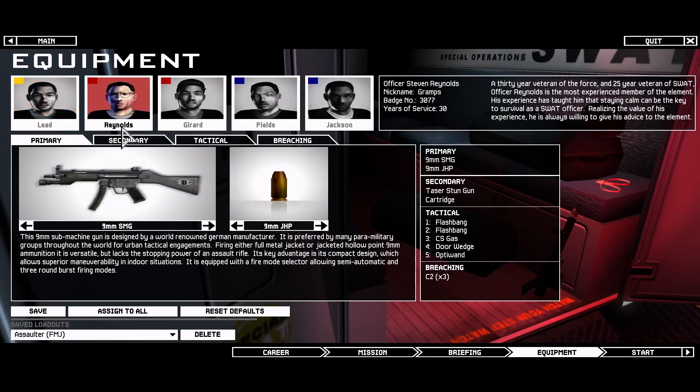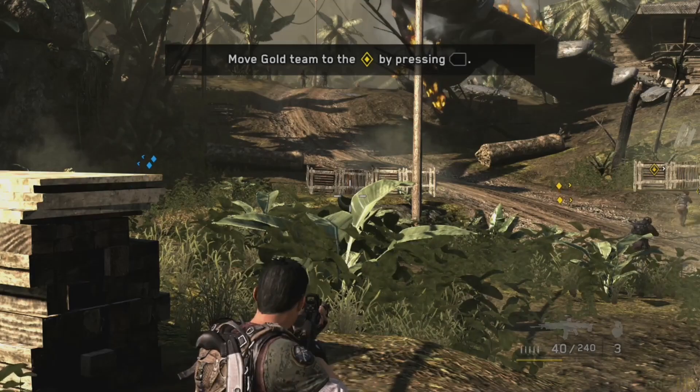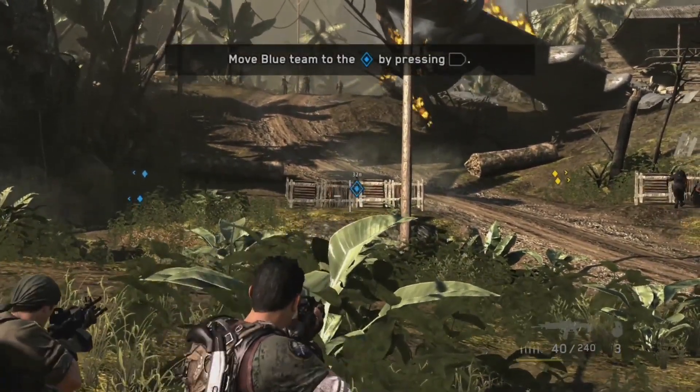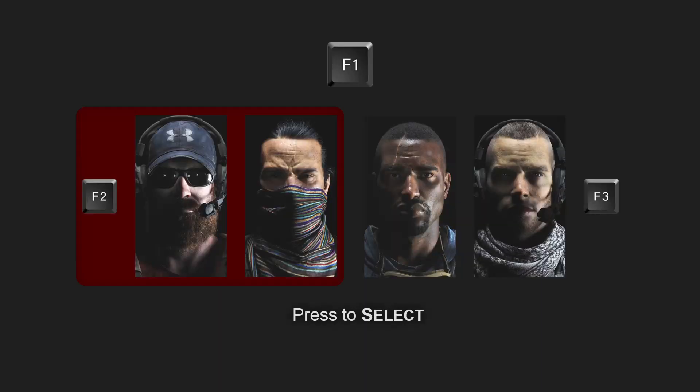Other games put you in command of four sub-elements, dividable into two teams of two — games like SWAT 3, SWAT 4, SOCOM 4, and the three main installments of Brothers in Arms. In any case, the HUD-less team selection system suggested here will function just the same.